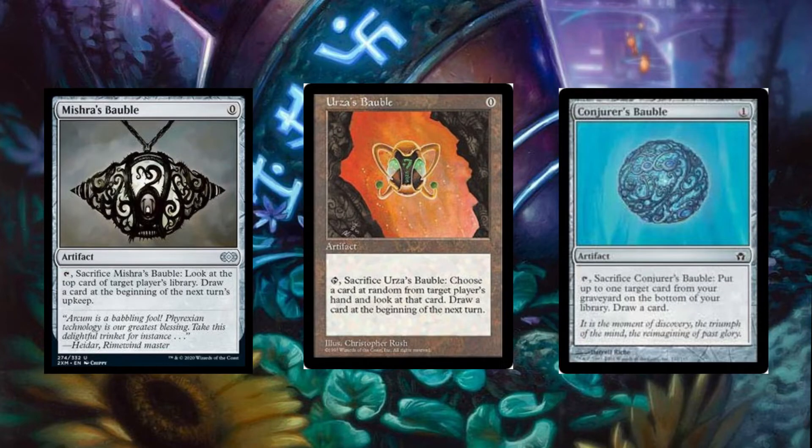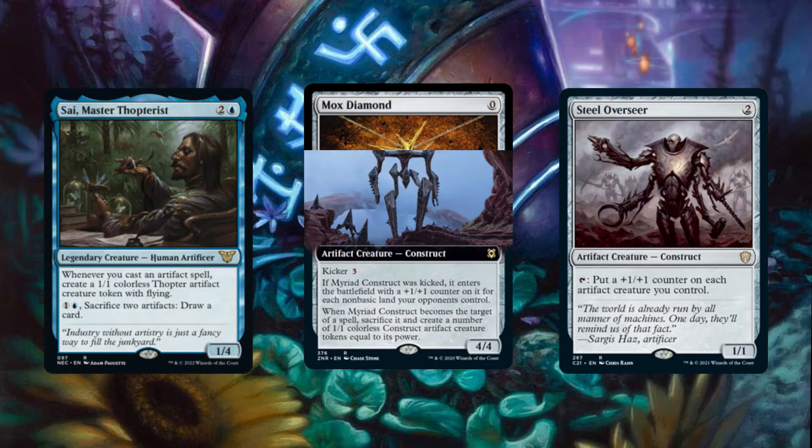Our main objective with this deck is to cast cheap artifacts early to either draw cards, produce mana, or construct a board state of artifact creatures.